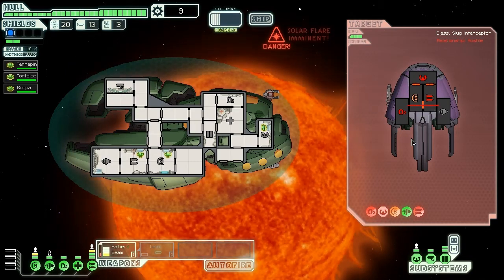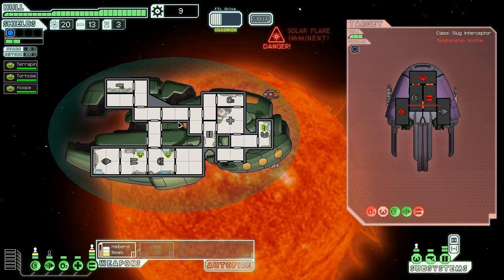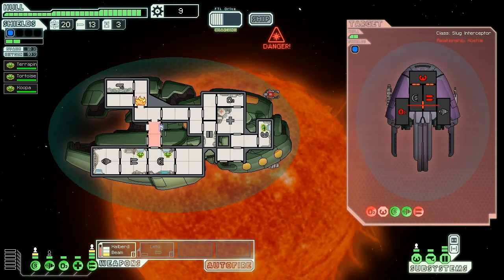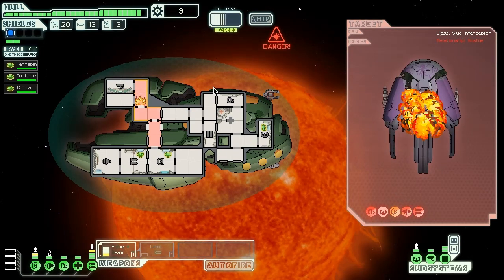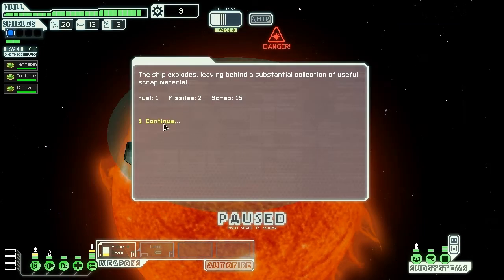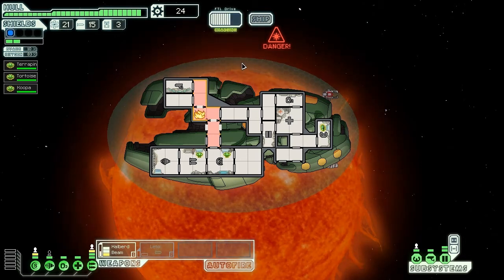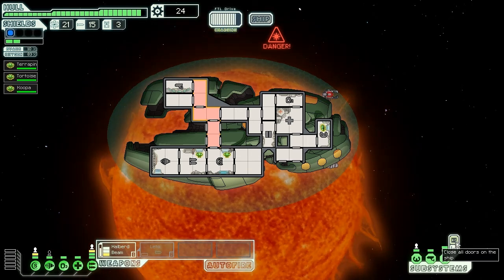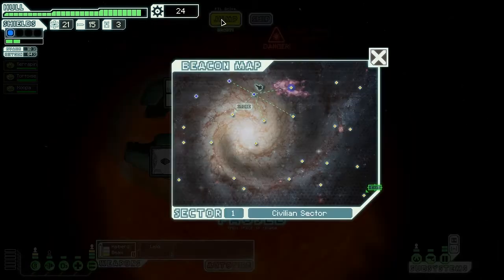An enemy ship ambushed me out of the sun and now it's trying to escape — what a jerk. Let's see where this fire goes off... not anywhere important, so it shouldn't be too damaging. Goodbye enemy ship, thanks for your guts — I'll be using them to upgrade my own. Let's get this FTL recharge so we can get out of here.